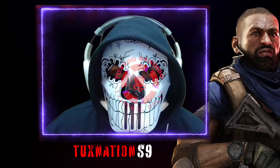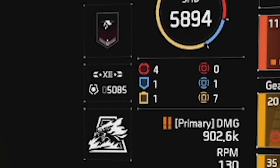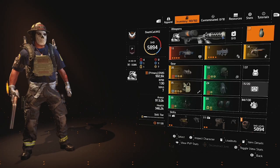Bandidos, I hacked the Eclipse Protocol gear set into a weapon damage build. It only uses status effects to debilitate enemies long enough for you to mow them down with your 55% amplified weapon damage.